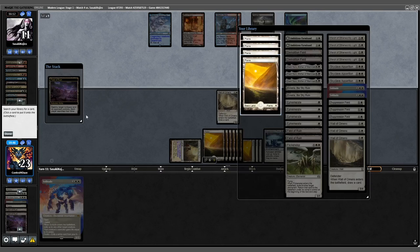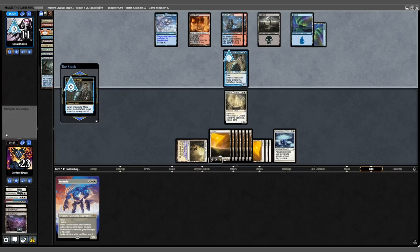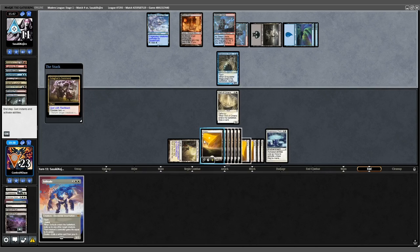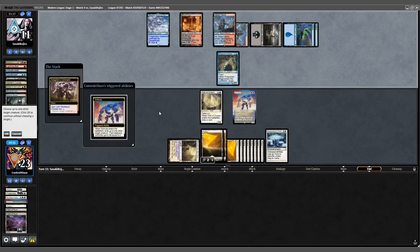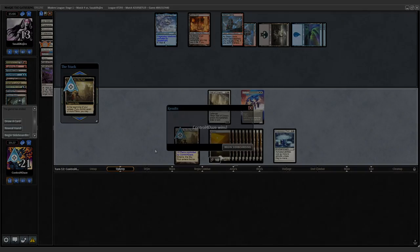Opponent taps for mana, gets another Plains, and casts a Snapcaster targeting Kolaghan's Command. Command is: discard a card, 2 damage to a target. We respond with a Solitude targeting the Snapcaster — we'll take 2. We untap, Emeria brings back a Flickerwisp, and the opponent scoops. Can't beat it.